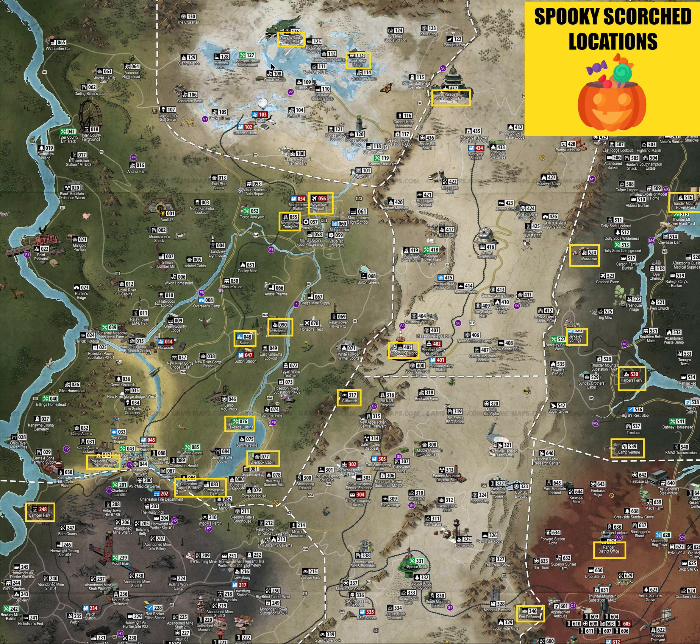Let's start at the top and look at where we think the Spooky Scorch will spawn. I've heard that if you do the event at Fort Defiance — which is Lying in the Sand — some people are seeing up to 15 spawn. But again, it's RNG, the server might be a little bugged, so don't necessarily expect 15 there, but that sounds like a good event to do.